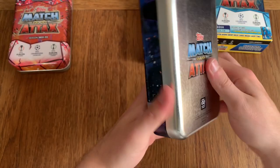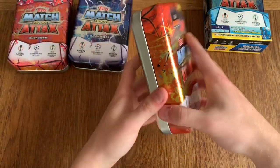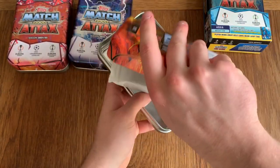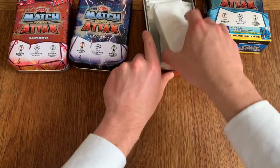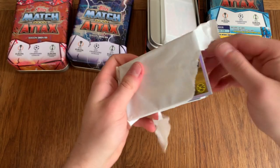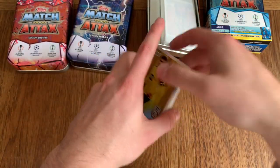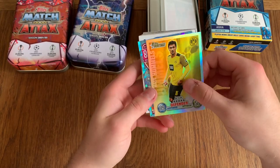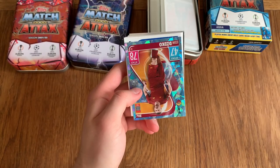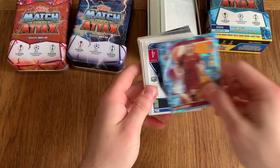We're halfway through and I actually really like these tins — I think they are awesome. Especially when you get the shield cards, chrome preview cards, or the 100 Clubs; it just makes the opening so much better. I think Topps has done a fantastic job this year — they've gone all-out for awesome looking cards. We've got Hummels Heritage — the guy hasn't aged. And Dzeko Crystal Card.